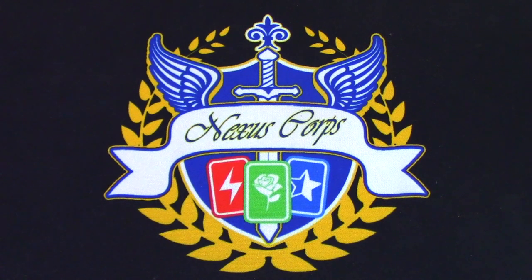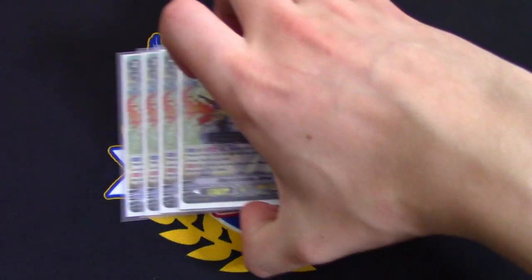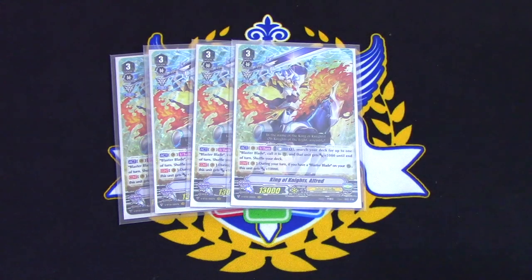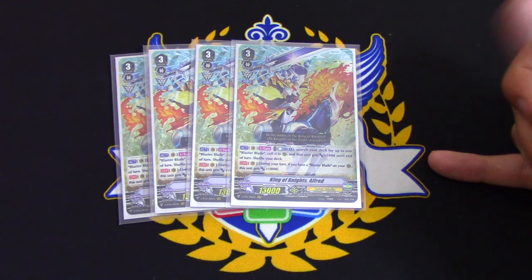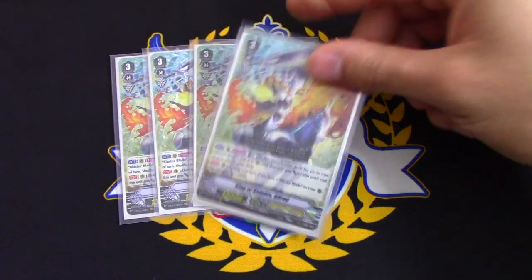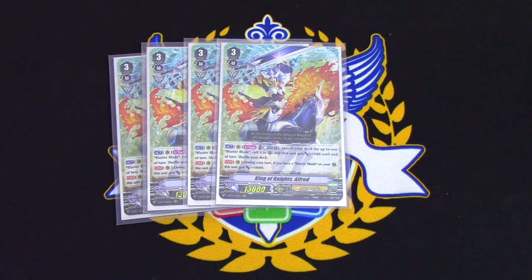Unlike Barkle, you don't neg triggers with Elrond, which is nice. Because it's an Alfred premium deck, we're running four copies of King of Nights Alfred. His skill lets you Counter Blast 1 once per turn to search for a Blaster Blade, call it to rear, give it 5k, then shuffle your deck. Passively, it also gains 10,000 power if you have a Blaster Blade in your rear guard circle, making it a 23k by itself from its own skill without using Tarna.